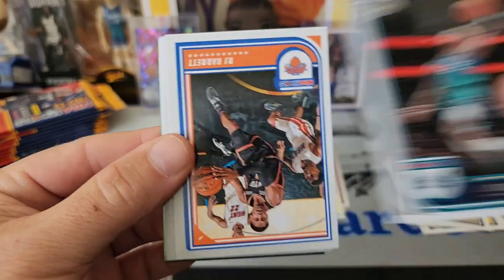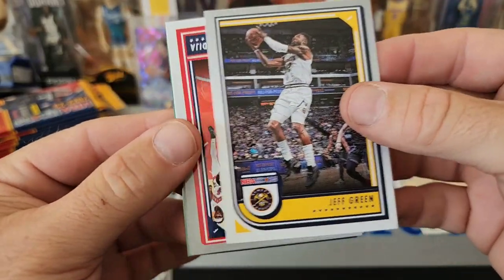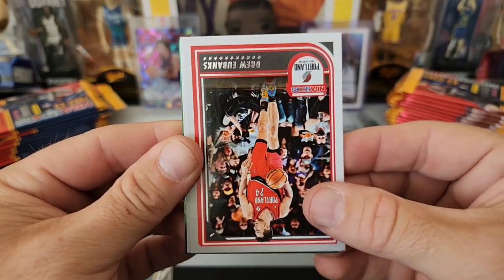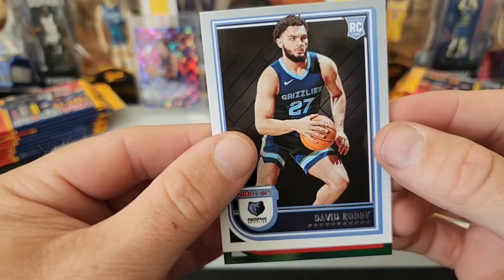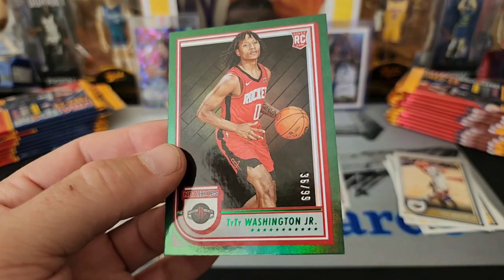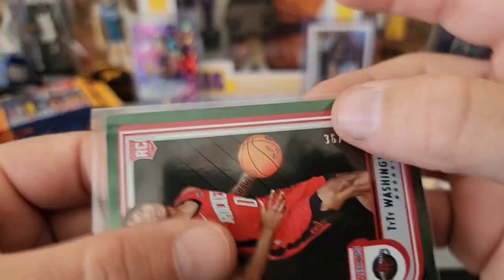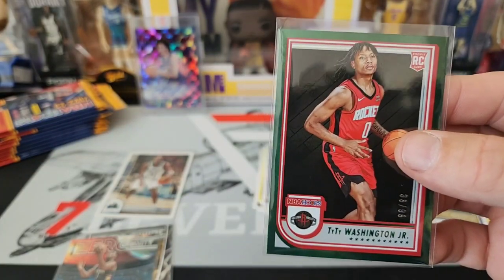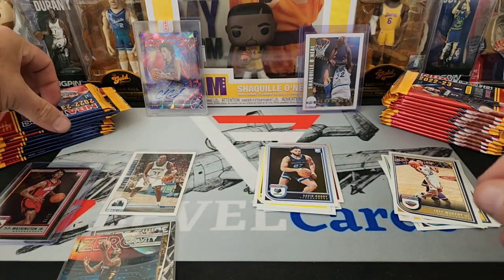Also looking for other rookies — Jade and Ivy. Looks like we got our green here, probably numbered to 99. Looking for Chet Holmgren. It is a rookie — Ty Ty Washington. At least we got a rookie on our numbered card, for the Houston Rockets. Numbered 36 of 99 on the green. Very nice. I'm just gonna throw that in a top loader real quick.